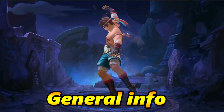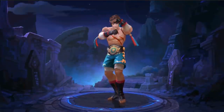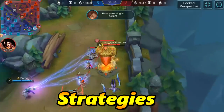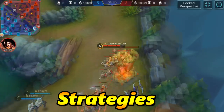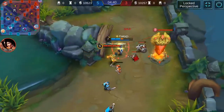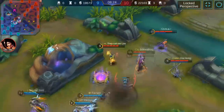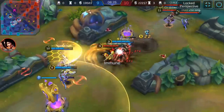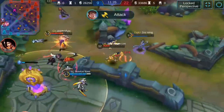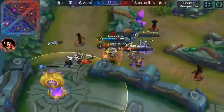Shu is a very mobile tank who engages great and dives towers very easily. As you can see in the strategies, Shu can charge up the first two charges of his first ability, kick the enemy under the tower, and with his passive he slows and chases the enemy really fast. His main goal is focusing the enemy squishies — like Eudora or a marksman — and diving towers to engage and kill enemies with his ultimate.